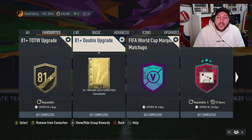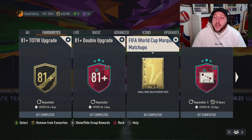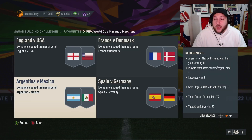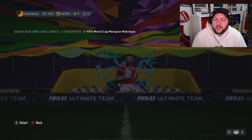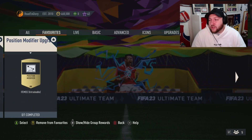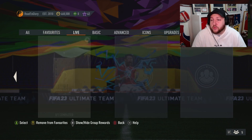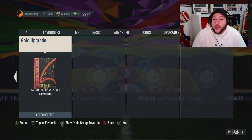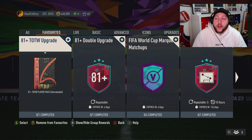For the 81 double upgrade, you need 11 rares. The best things I recommend doing: finish all your marquee matchups first to get a lot of gold packs back plus a silver pack. Then go into the silver upgrade to get yourself three commons. Once you've got a lot of gold commons, you'll go into this SBC to get two rares. It's going to be a long process for people who don't have coins or many cards in their account.